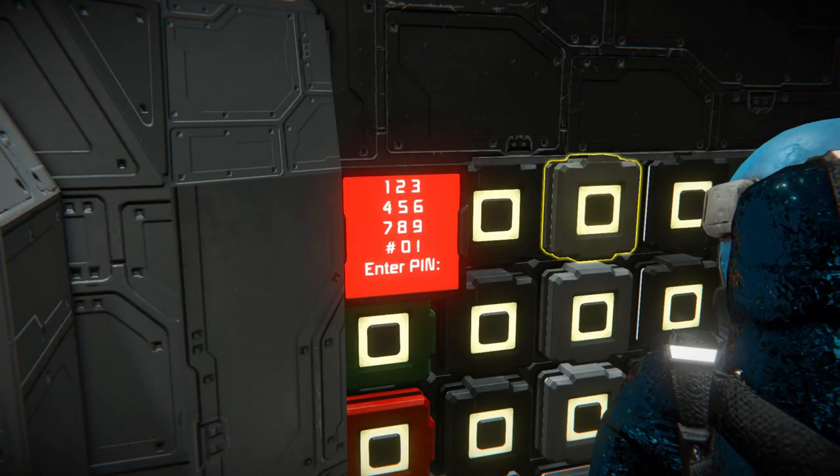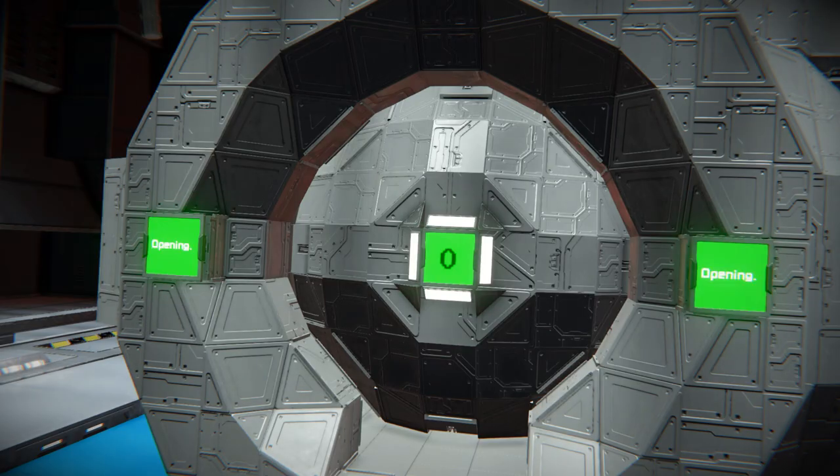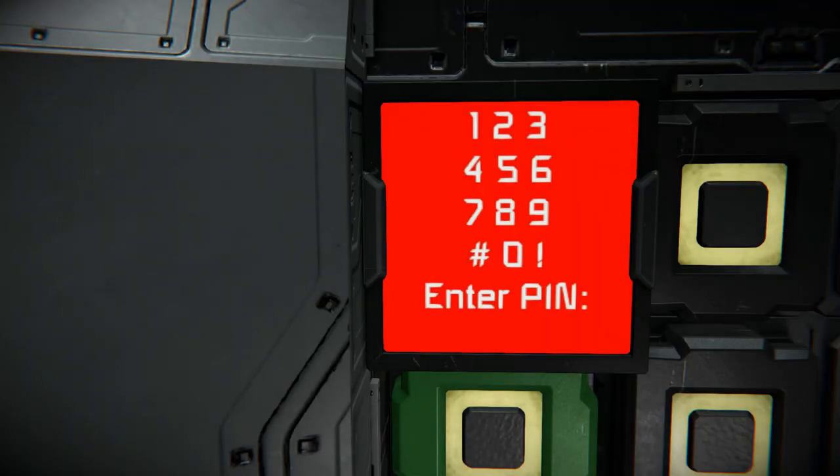To access you need to enter the correct pin on the access pad. There's a nice addition to the doors in the form of an interactive LCD panel, on which you can see the numbers you are entering.